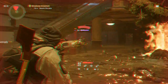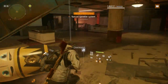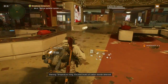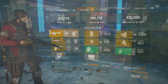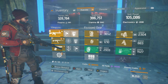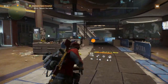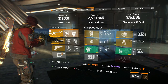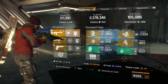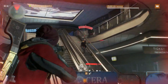Now, some of you might be ready to turn the video off right now thinking I'm going to be chatting bubbles. But bear with me guys, I promise you won't be disappointed. Up first, let's take a look at my character. As you can see, I'm currently sitting on 386,751 toughness. If we fast forward a little here, I can show you that eventually we are able to hit 2,578,346. You're probably asking how this is possible, so let's break down the build and show you how.